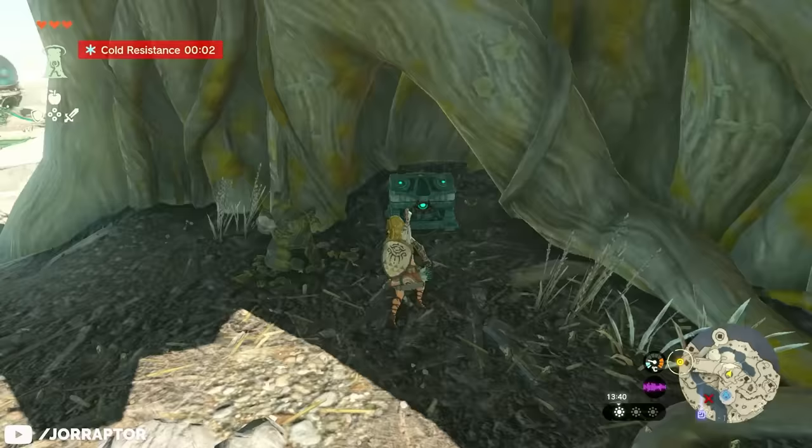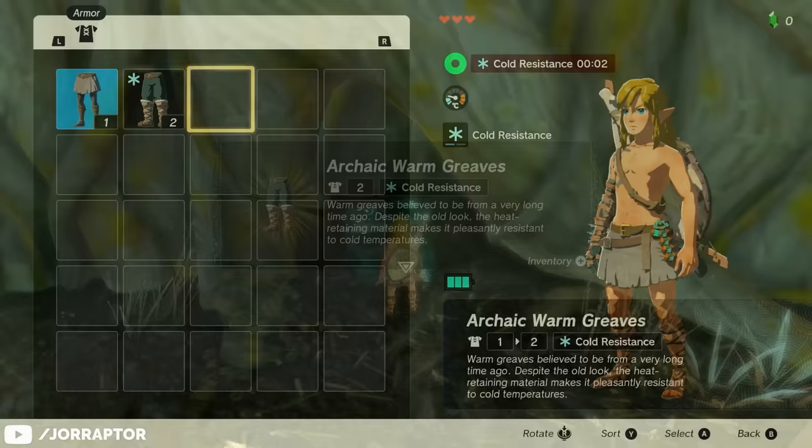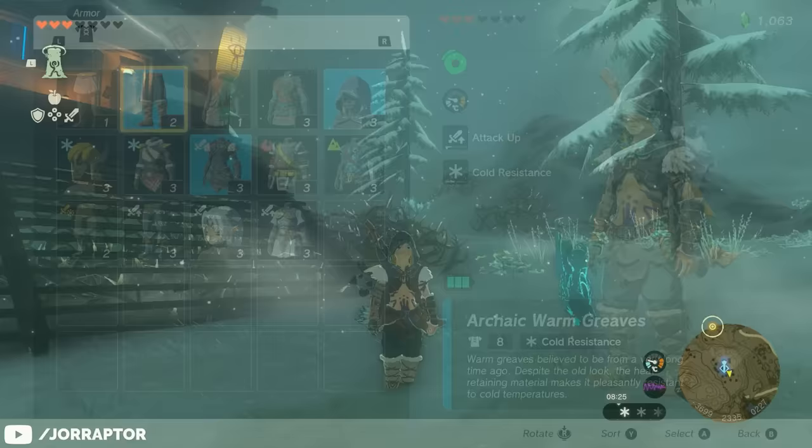There's actually something you can grab before you even touch the mainland. During the tutorial on the Great Sky Island you can already get a pair of archaic warm greaves, a piece of armor with built-in cold resistance. While you can give yourself temporary cold resistance by preparing meals with spicy peppers, having armor with cold resistance means you're not limited by a timer.